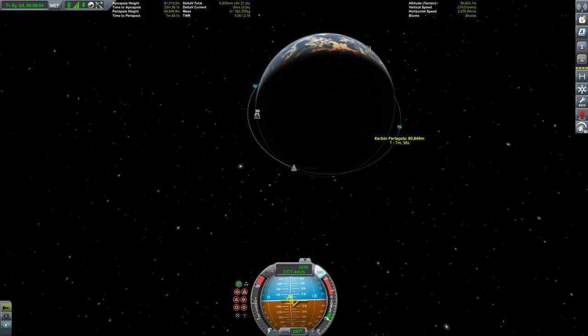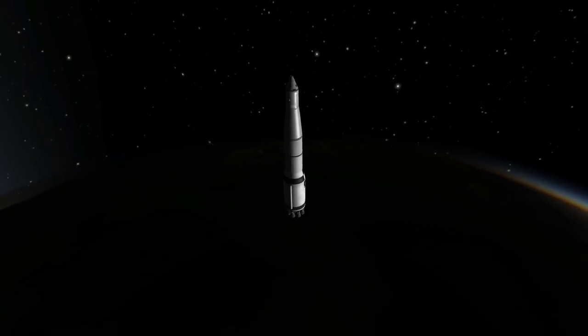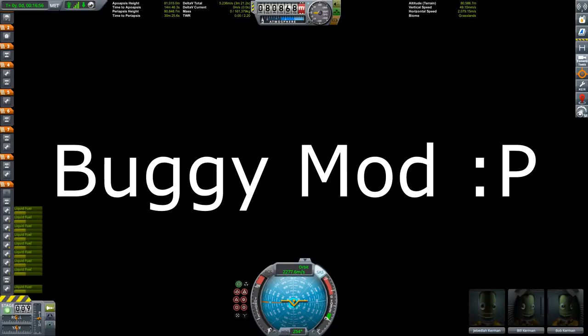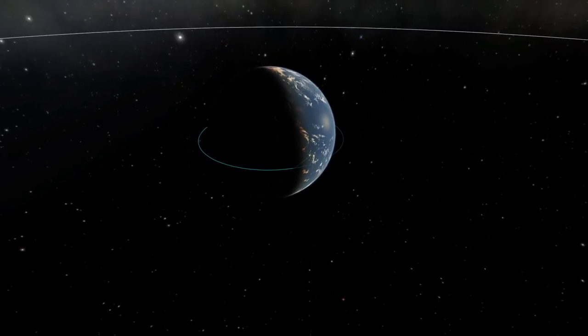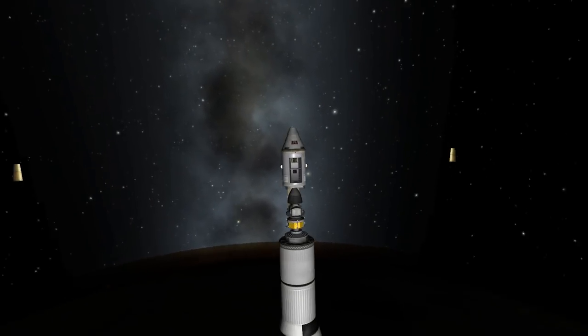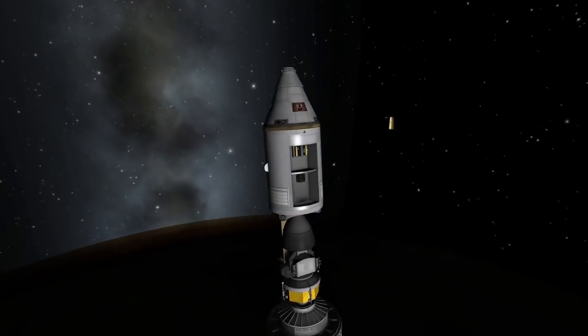You can see me here circularizing around Kerbin, and then we had to wait a while for our transfer window to Eeloo. We also encountered a nice little bug, because when I staged the fairings — both the big fairing around the lander and the service module — Scatterer made everything black for some reason.